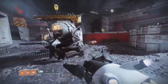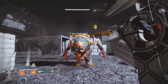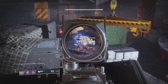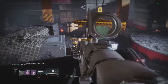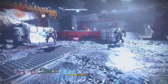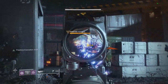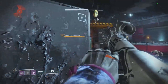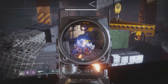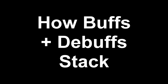Since debuffs don't stack, here's how some overwrite each other. With Melting Point active and then applying Tractor Cannon, I hit 536 — the 33% number — so Tractor Cannon overwrites Melting Point and Shattering Strike. With Melting Point and Tether together, I hit 543 — the 35% number — so Tether also overwrites Melting Point and Shattering Strike. Testing Melting Point and Shattering Strike at the same time, I hit 604 — only one is working. The takeaway: don't use two debuffs simultaneously — they don't stack, and you might accidentally override the higher buff.